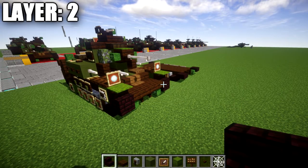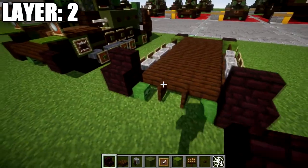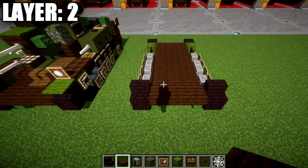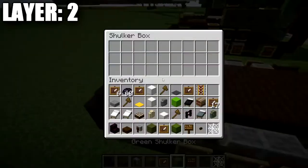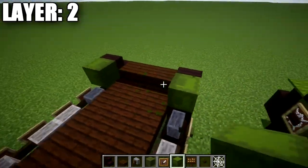Moving into our next layer, we have layer number 2. To get started here, we're going to place down a nether brick stair on top of these two nether brick top slabs, and in between those nether brick stairs we'll place down a row of three dark oak wood slabs. Going back from the nether brick stairs, we're going to place down a shulker box on this side, with the top of the shulker box sticking out to the side, just like we did for the back.